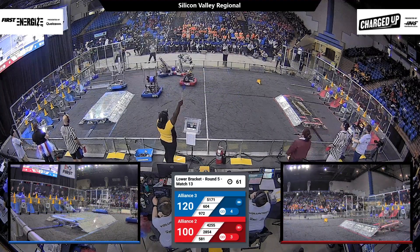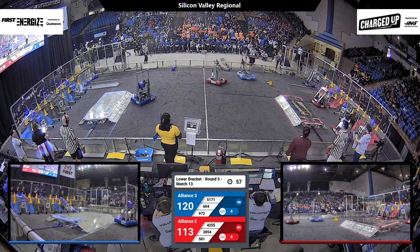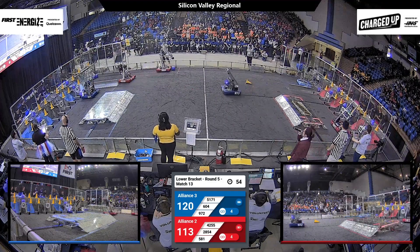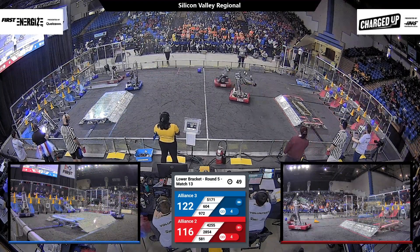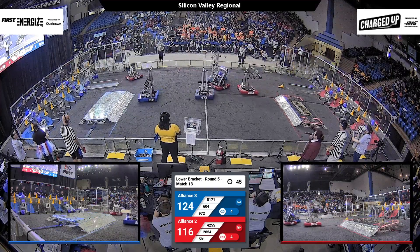The blue alliance has now taken the lead, pulling ahead — 20 points separating our alliances with a minute to go. Deus Ex Machina racing back, adding their cube to the bottom row. Meanwhile on red, we see Blazing Bulldog adding a cone to the middle, and the red alliance has clawed the score back closer with 45 seconds to go.